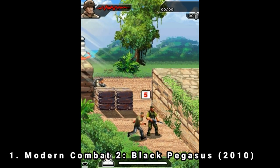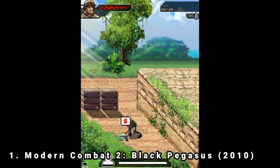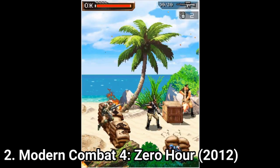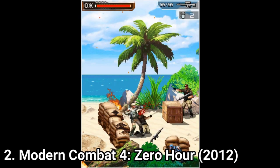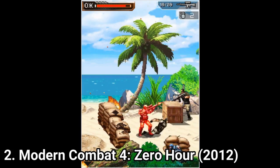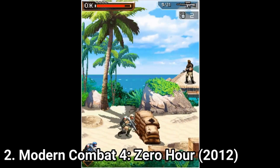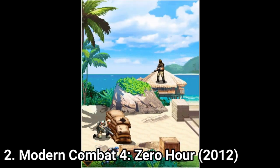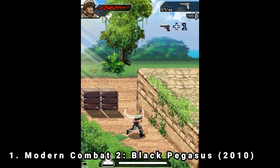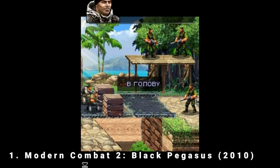So there are two Modern Combat games for Java: Modern Combat 2 Black Pegasus and Modern Combat 4 Zero Hour. If you've played the Android and iOS versions of these two games, just know that here on Java you get a totally different story, but some of the level designs from Android and iOS were redesigned in 2D. In the first game you get 11 levels and in the second game you get 15.